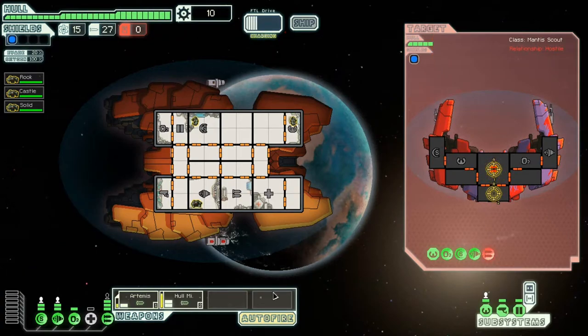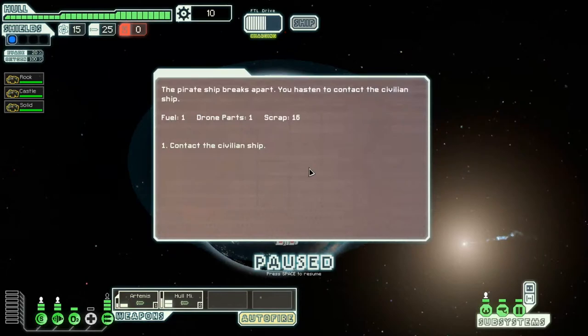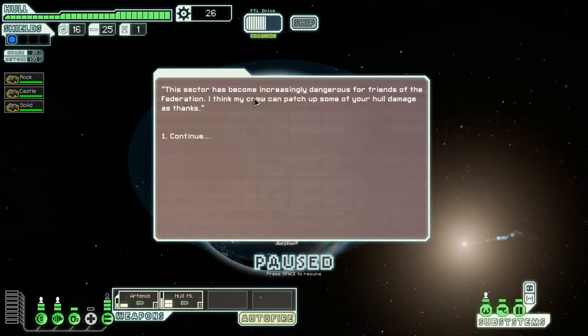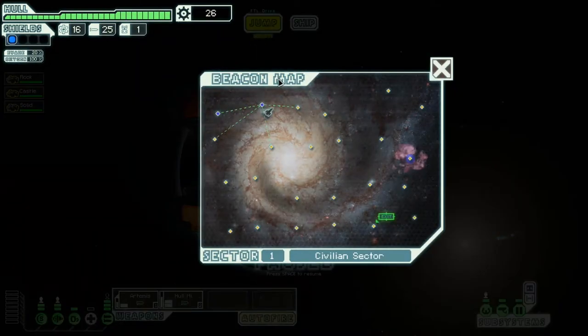There goes his weapons. Wow, that hull missile still does a lot of damage. Boom — the pirate ship breaks apart. The sector has become increasingly dangerous for civilians. That event didn't really help me, but fun.